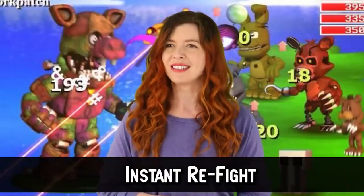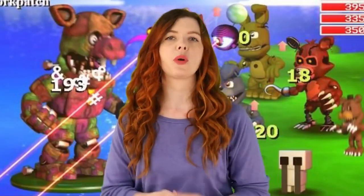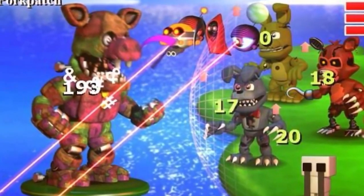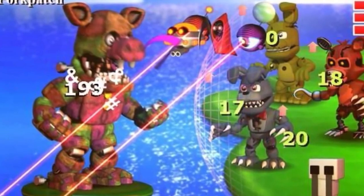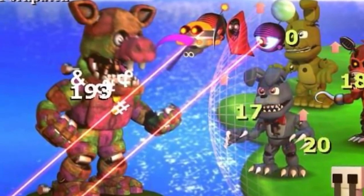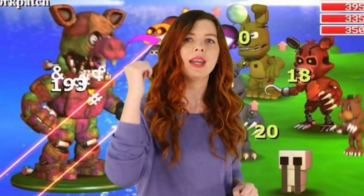For Porkpatch — one of the bosses in FNAF World who is terrifying by the way — there is a little secret that allows you to re-fight him immediately after you fail. Porkpatch looks like some Frankenpig animatronic, possibly made out of real pork that is now rotting away. For the Porkpatch fight there is a shortcut: sailing on your lily pad around and down, hitting a button in the world to re-fight him again.